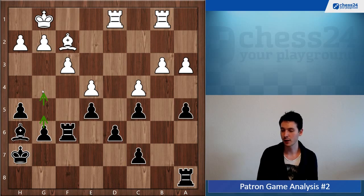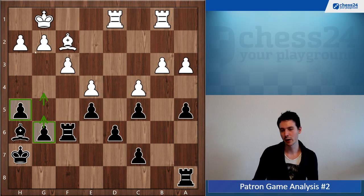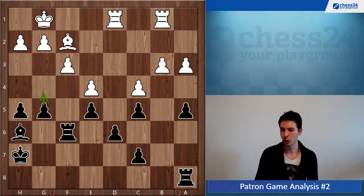You could also play g5-g4 later on — it's a typical plan called a minority attack, because you have this minority of pawns and you're pushing them forward to create weaknesses where white has the majority. Really unpleasant for white. G4 is just coming no matter what; even if h3 and b4, you just take and nothing is happening. The rook is perfectly placed on the a-file. You might even be able to push a little bit, even though it should be equal if white plays accurately.